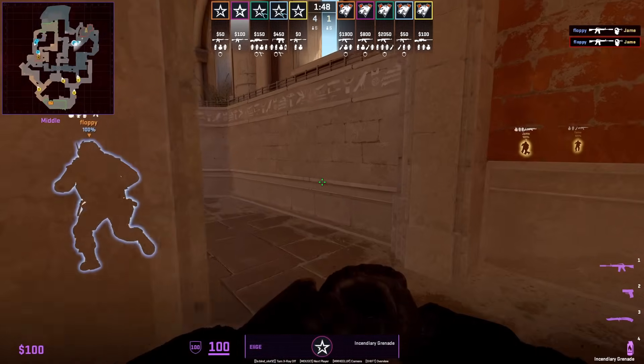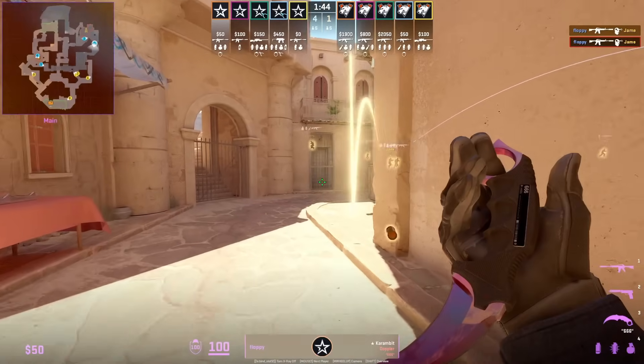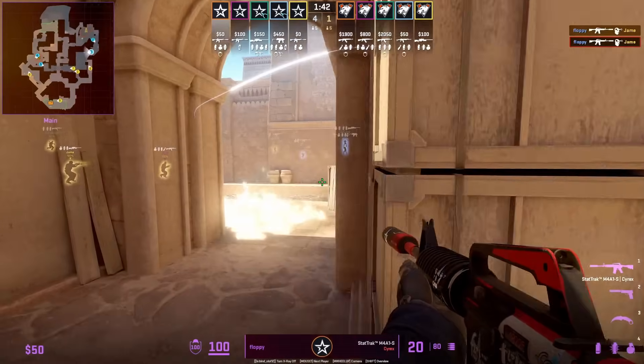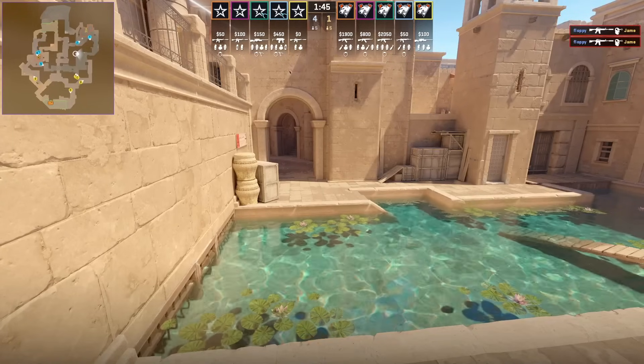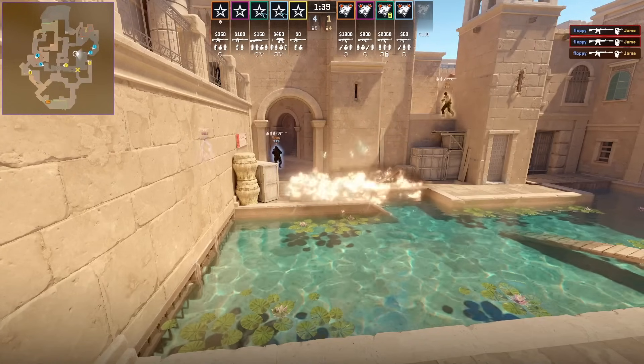Very clever CT set from Complexity with a leash molotov off main. Floppy pushes behind the cover of the molotov and peeks outside towards water, catching off-guard. The Ts won't expect any CTs peeking behind that molotov.